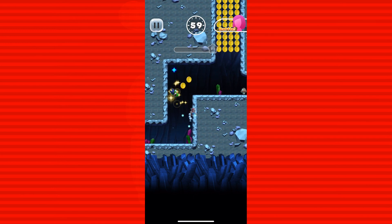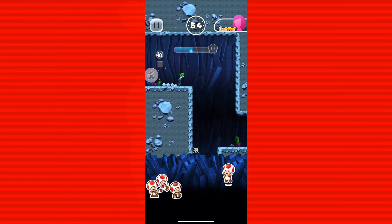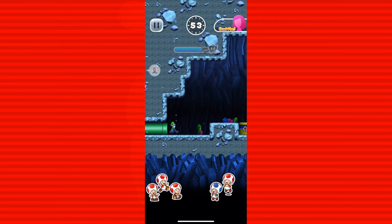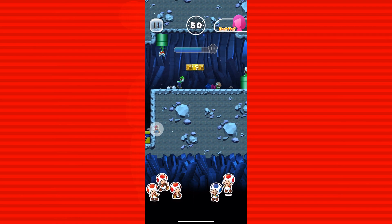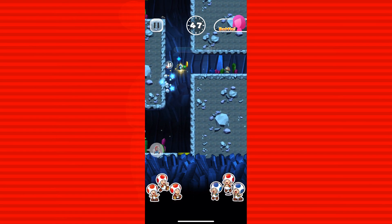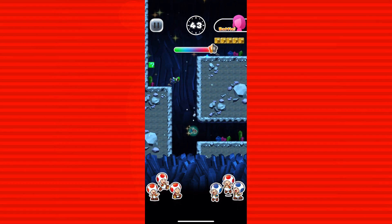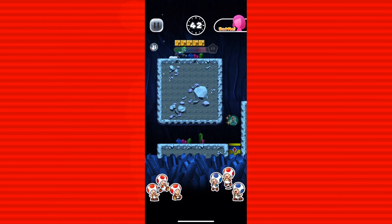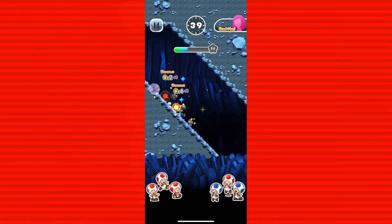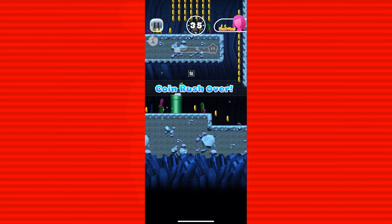You have to get a certain amount added to the combo before you trigger a Wonder flower. I'm not exactly sure what's going on, but there's the Wonder flower — and then it plays the Wonder flower music. That is crazy, and it does a coin rush. There are the gold Goombas — that's crazy!